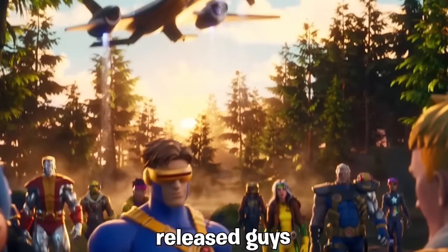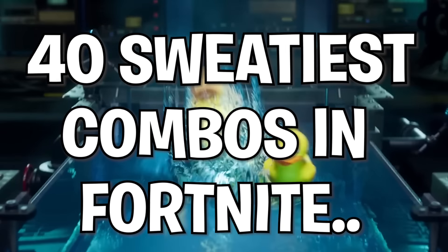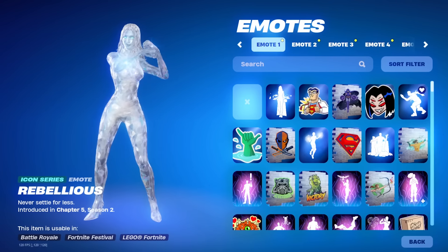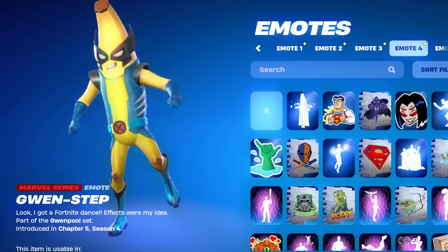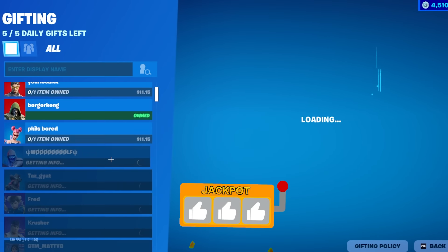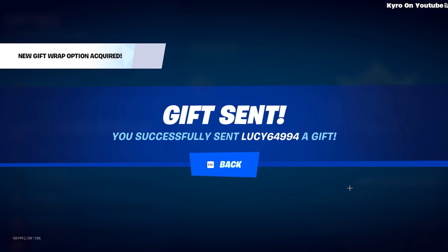Chapter 5 Season 4 has finally released, and in this video we're going to be looking at the 40 sweatiest combos in Fortnite. These are going to be some of the best combos you can use this season and some of the newest combos as well. Make sure you watch this entire video and hit the like and subscribe button if you are new, because we're going to be giving away a bunch of free battle passes in the comments down below.